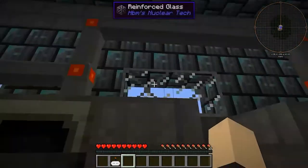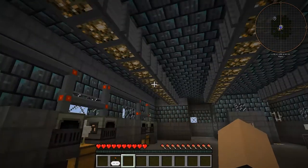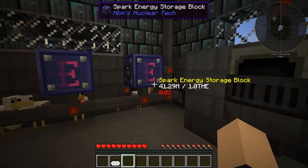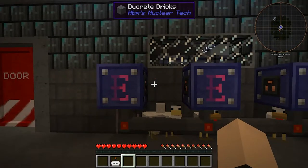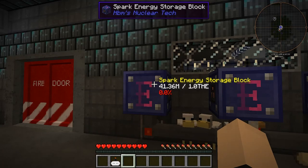We have elite irradiation absorbers scattered throughout here to make sure you don't get radiation from any explosion that might happen. Over here we have three spark energy storage blocks, which is absolutely absurd — this is more power than you would possibly ever need.